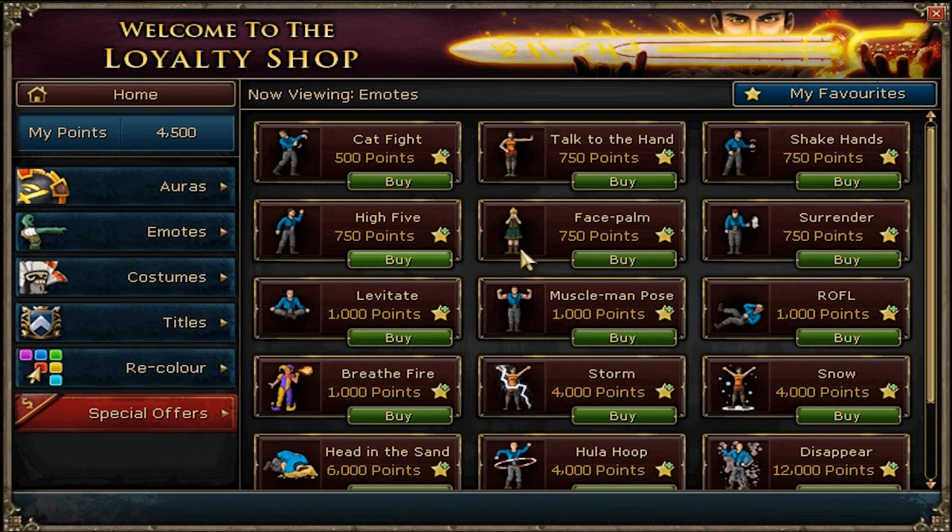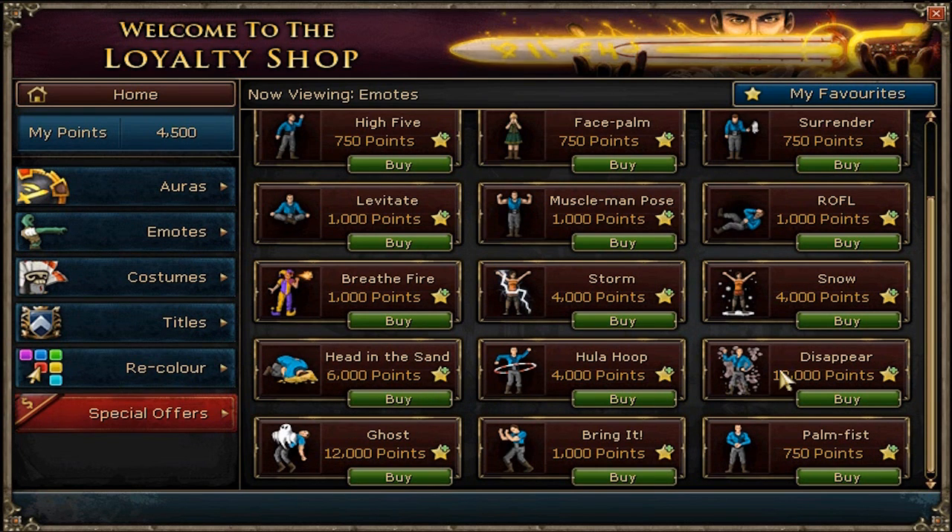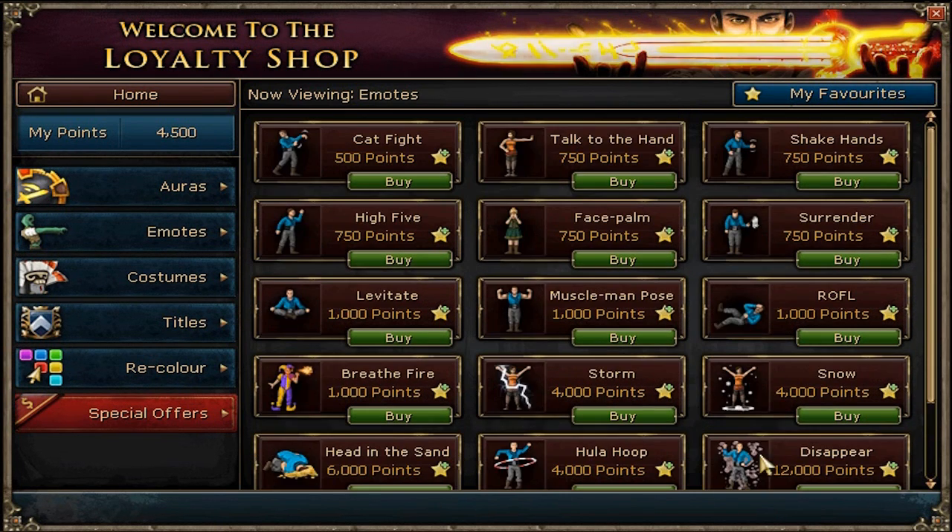Then the emotes — they came out. They have all the old ones. They have the Hula Hoop, Head and Sand, Disappear Ghost, Ring It, and I think Palm Fist was an old one. They're not really that good.